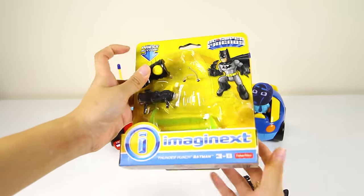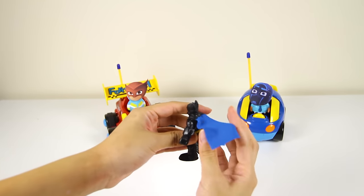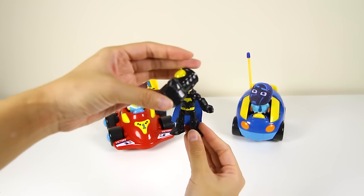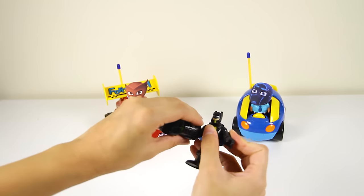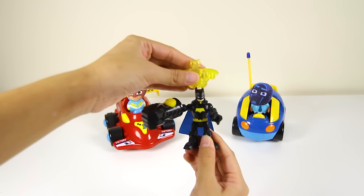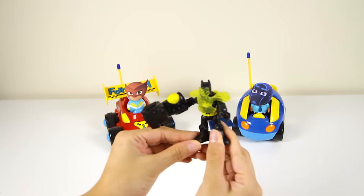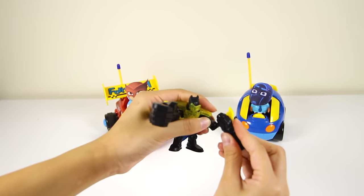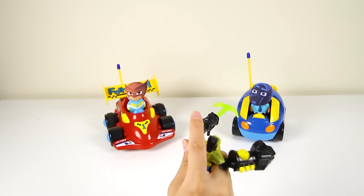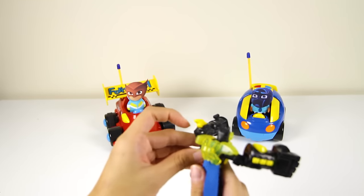And Night Ninja wins this new Batman toy! Batman is wearing his black bat suit and his blue bat cape that makes him fly. Here's Batman's giant super hand — wow, that's so big! And here's Batman's yellow costume he's wearing to protect himself from the villains. This is Batman's bat cannon — Batman uses this to stop evil villains from running away, like Night Ninja! This Batman toy is so awesome!